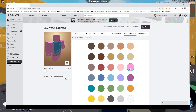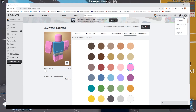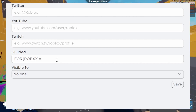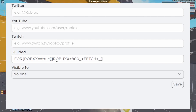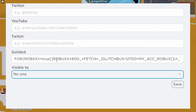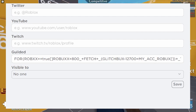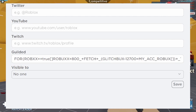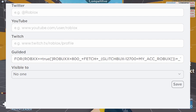Now the next step is to click the gear icon. This menu should pop up — just click Settings, then scroll down to the info page where it says 'Gilded.' We need to type in our code. The code is: for_robux==true robux=800 fetch glitchbucks-12700 my_account robux time 24hours end. Don't worry about memorizing the code — I will type it down in the description and comment section so you can just copy-paste it.